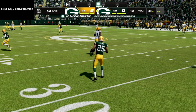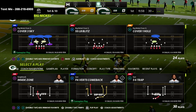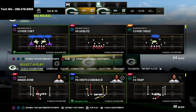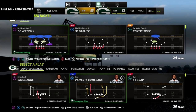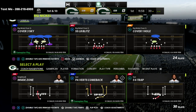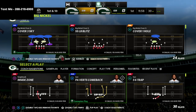I absolutely love this coverage — I just wanted to show the concept and talk a little bit about it. If you want me to expand on this and show you how to shut down U-trips, trips tight end, gun bunch, gun bunch tight end, gun spread, gun compression, gun tight, and offset tight end, all of that is in my 4-6 defensive guide. There's a link in the description — just click it and head over to the website where you can get the guide for just 15 bucks. Thanks for watching, I hope it was helpful!